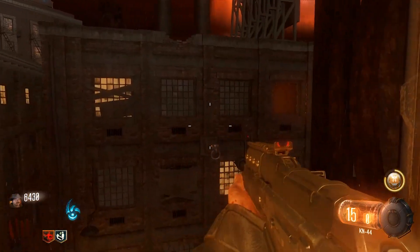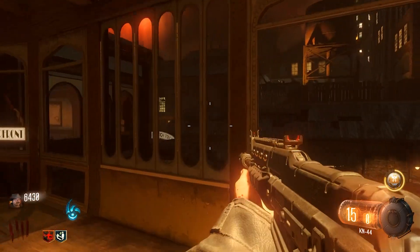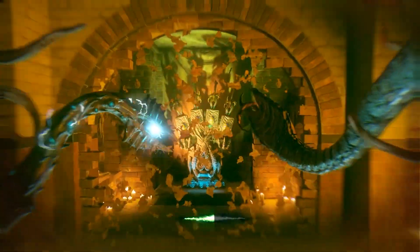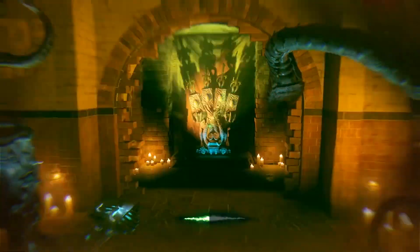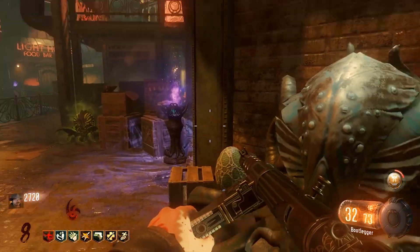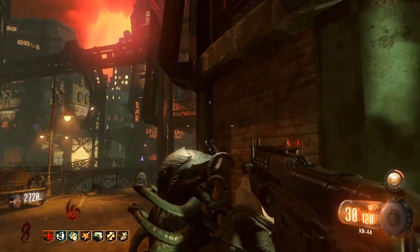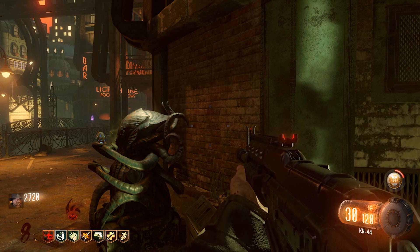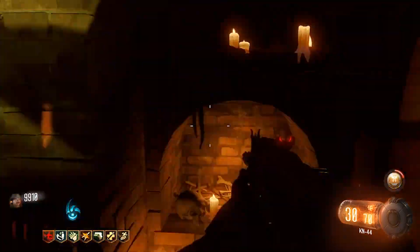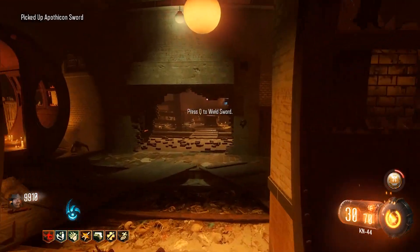Then what you're going to want to do is get the sword by going through the trams and getting the three symbols from the windows. Once you have each of these symbols, go ahead and put them in the area near Pack-a-Punch and grab the egg for the sword and put it on the Cthulhu statues throughout the map. Fill it with some souls and then move on to the next statue. These are always in the same area, so you'll have no problem getting each one done pretty fast. Once you have each of the Cthulhu statues done, go back to where you picked up the sword and place down your egg. It'll become the sword and you'll be able to pick it up again.